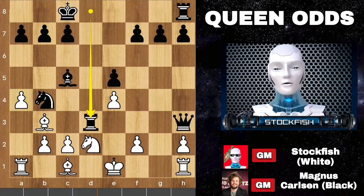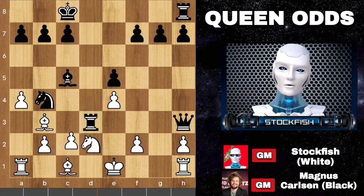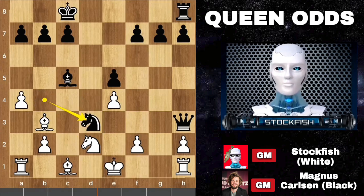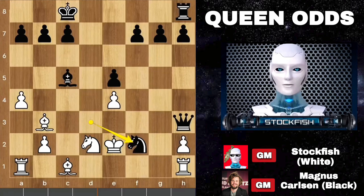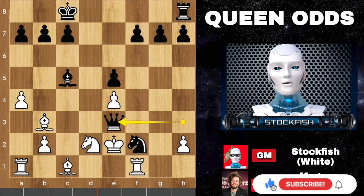If you find rook takes d3, then congratulations, you are correct. And if you haven't subscribed to our channel yet, then subscribe the channel with a like and comment. If pawn takes rook, then knight takes d3 check, king here, knight takes f2 targeting the rook. If rook moves away, then queen e3 will be checkmate — you will lose the game. So, back to the position.